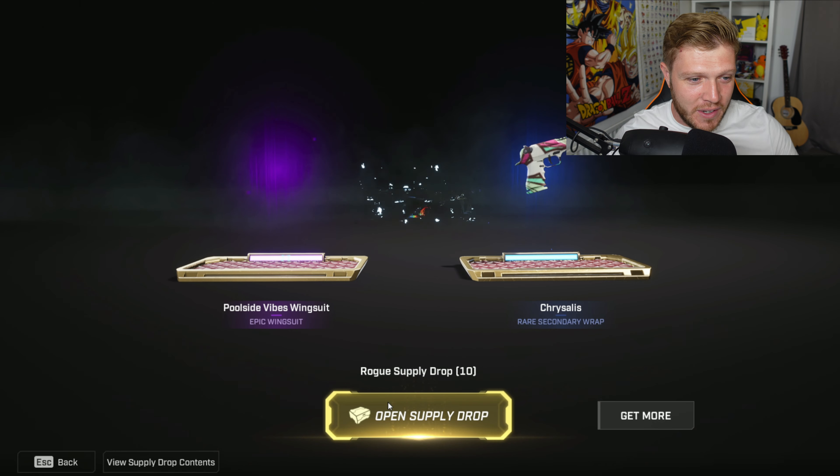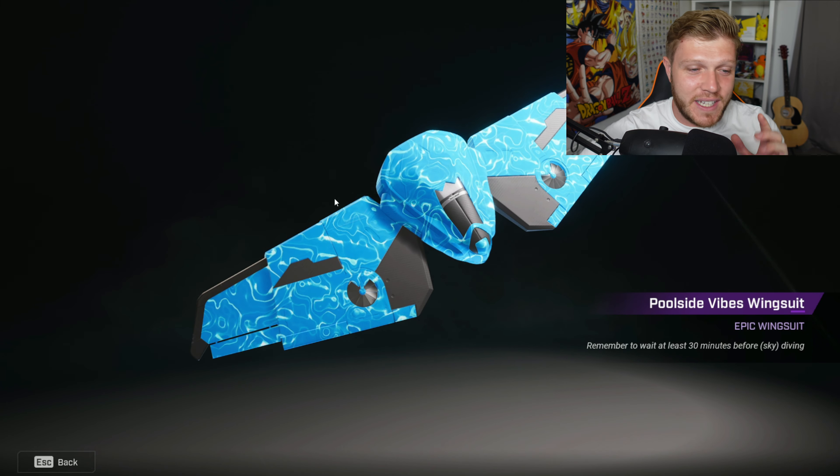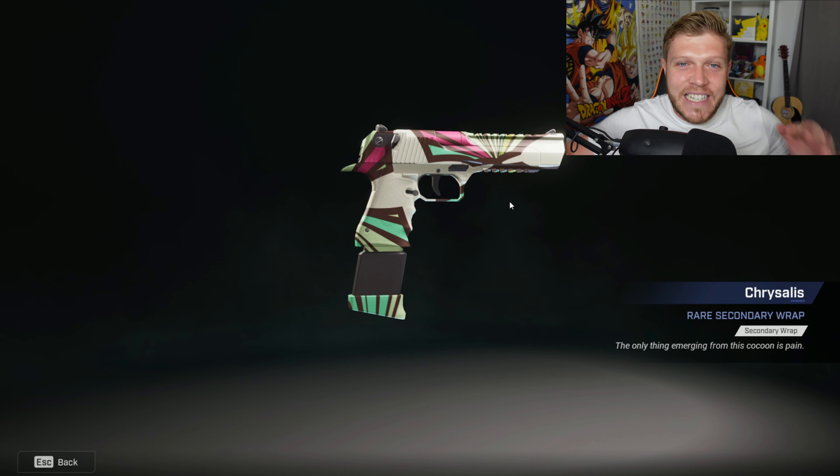An epic - I've got a funny feeling it could be the emote. Pull! Side Five Wingsuit - it does go with a few of the summer skins that we got a year ago. And we also got the Hire a Sailor secondary wrap. Get out of here!